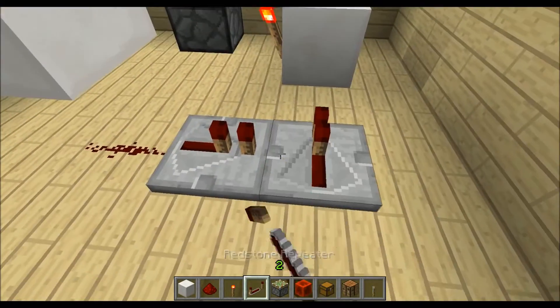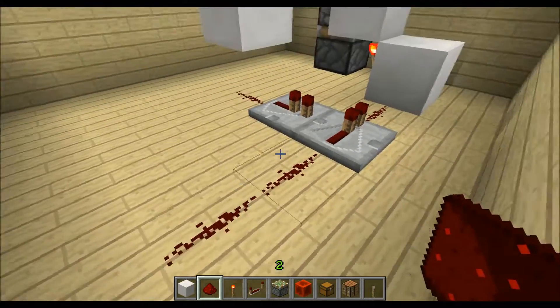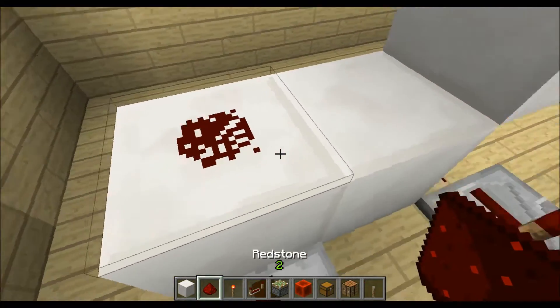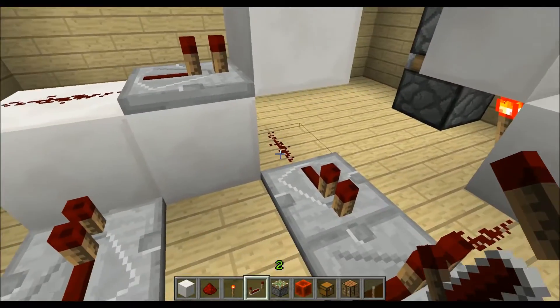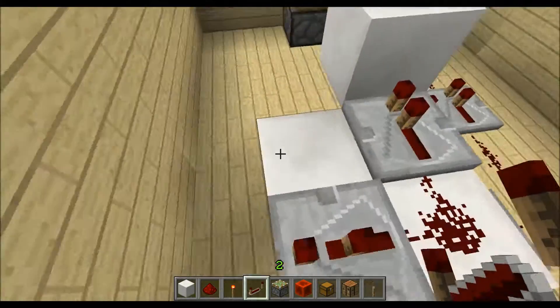Then redstone right there, two redstone pieces like this, a repeater, then two blocks over here, redstone dust on there, a repeater facing into this block which will also power the redstone down there. Then two more blocks like this, a repeater on the second delay, one repeater on the normal delay.